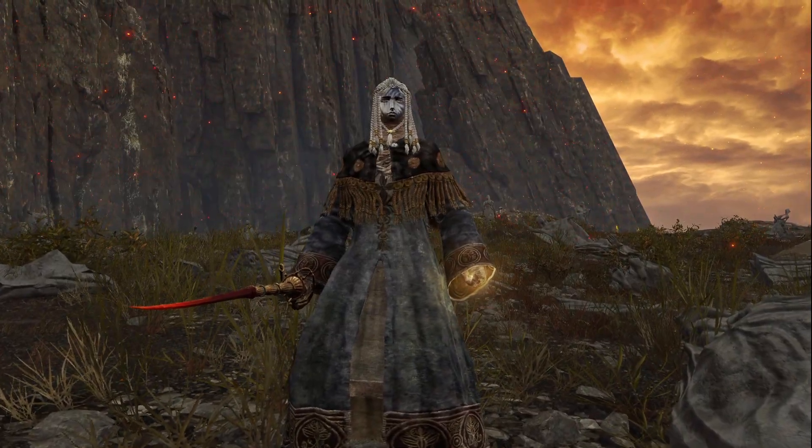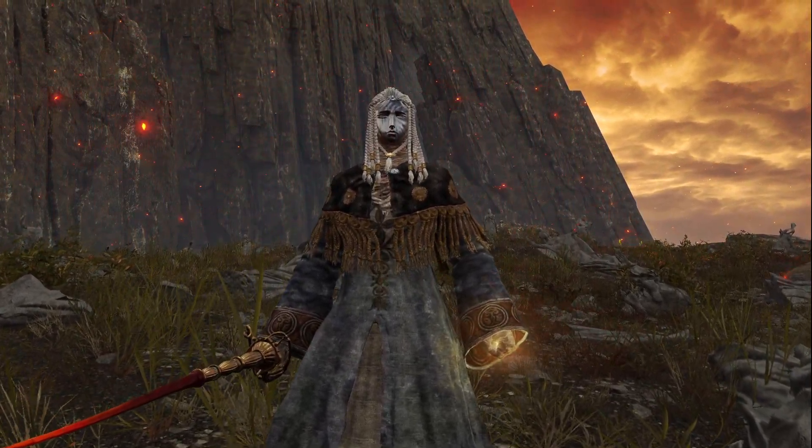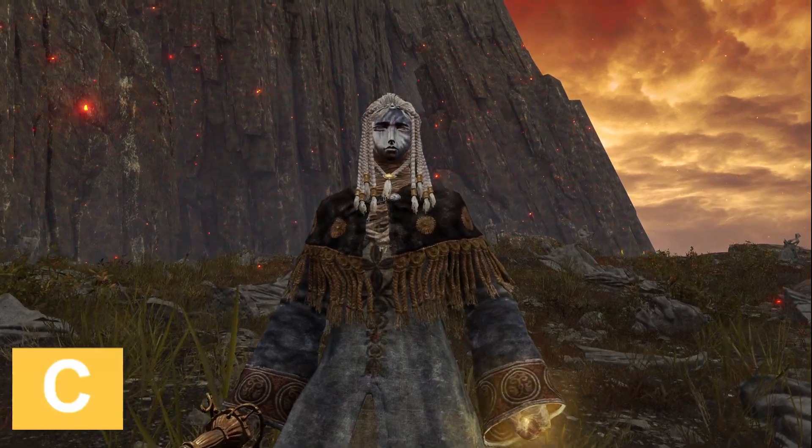Malenia is a weird one as she just stands outside her castle attacking anyone who ventures close, so I assume she's crazy. She has a cool weapon but wears this strange mask, so C-tier.